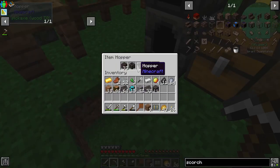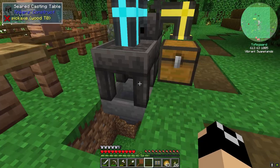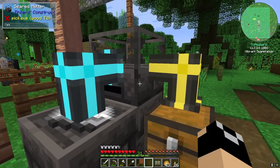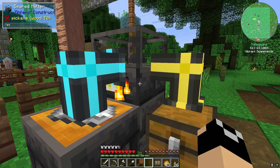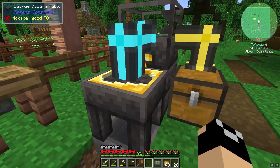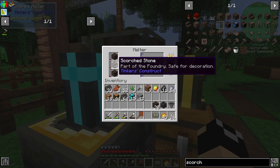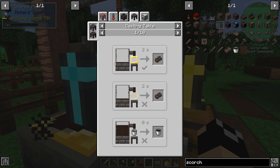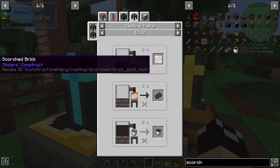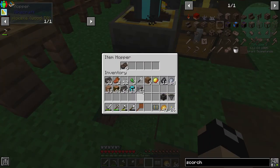Let's put down our seared casting table, put an iron ingot there, and put a gold ingot and get that melted up — because that's going to get us our cast. All this pretty much works the same way it used to. There's our cast that makes ingots. Now at this point we can dump in that scorched stone, and whenever it melts up it's going to give us 576 millibuckets of scorched stone — it's about four to one. So let's go ahead, dump that in there, and let that start running making us those scorched bricks.